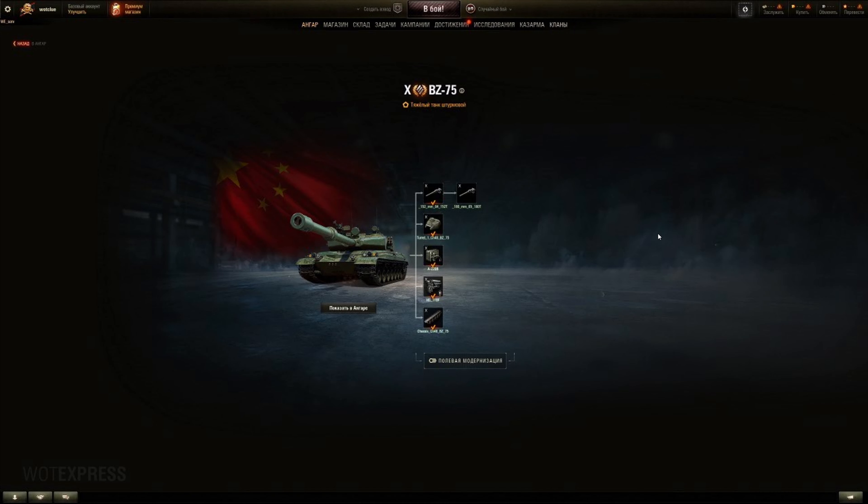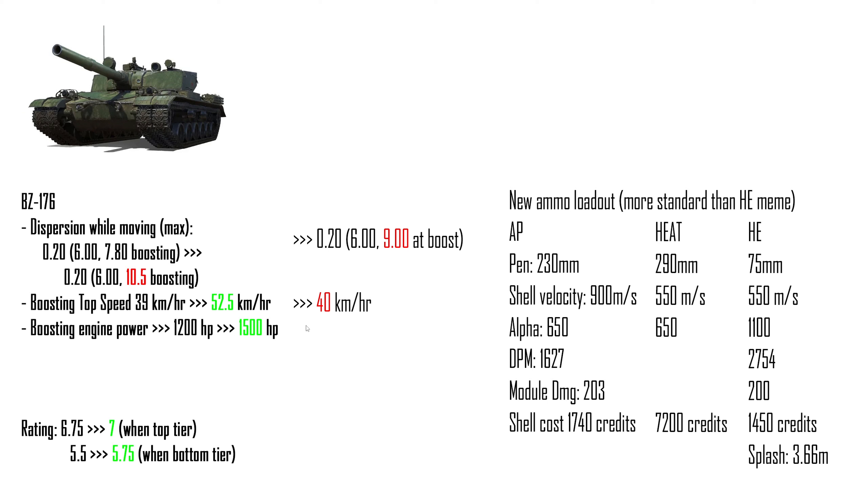They also changed the BZ-176 again. They nerfed the boosting top speed from 52 back down to 40 — it was way too good. They also nerfed the boosting accuracy further since shotgunning while running at full speed is scary. But they changed the ammo loadout for the high explosive gun and added an AP round with 230 millimeters of penetration. The shell velocity is also much better compared to the original 300 for high explosive, making it more workable. This vehicle is already better than the Caliban.